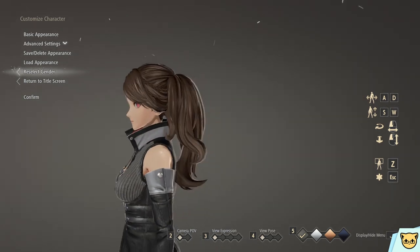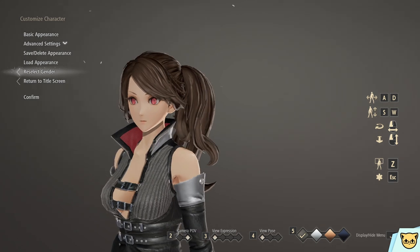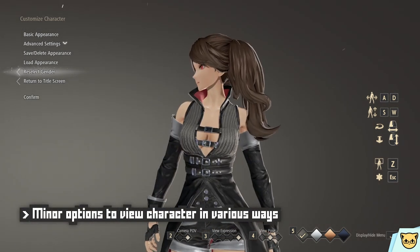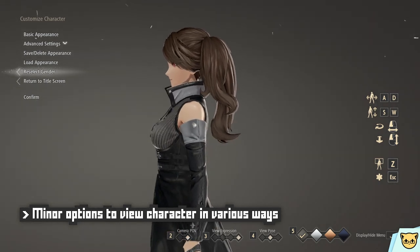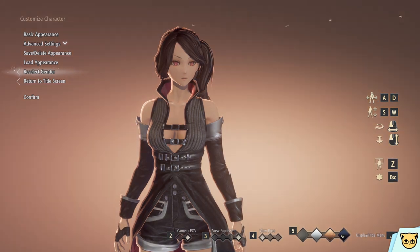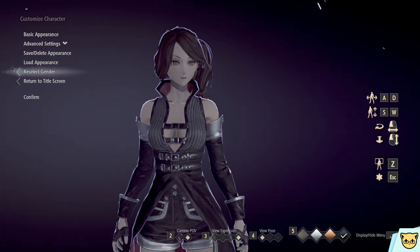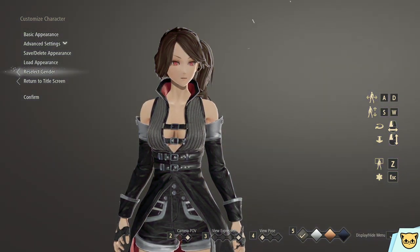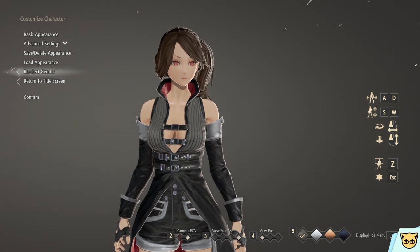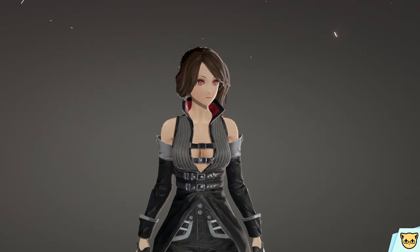You can move the character around, change whether they're looking at the camera or straight forward, change their facial expression, how they're posed, and even different lighting indicative of certain lighting conditions that appear in various parts of the game — which is always nice, because sometimes you meticulously choose the perfect color scheme only for it to look hideous in-game. You can also hide the menu if you wish to take a screenshot.